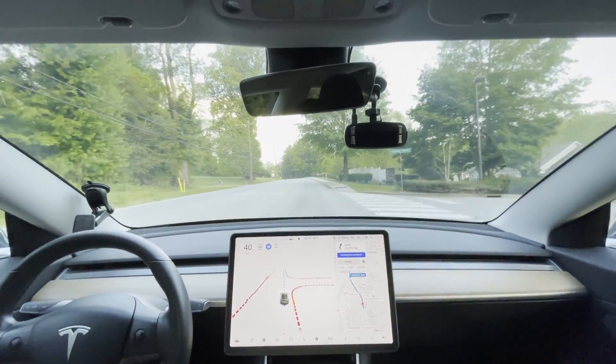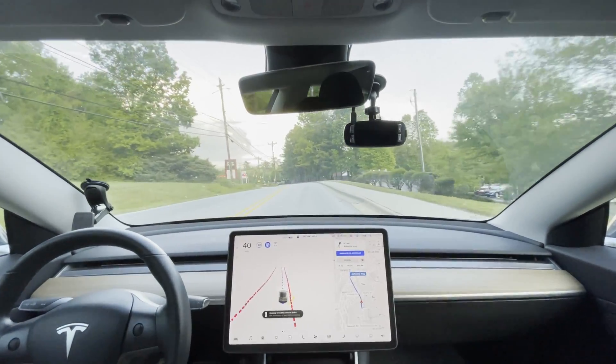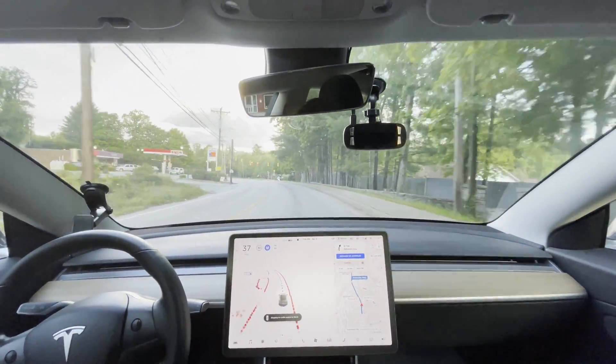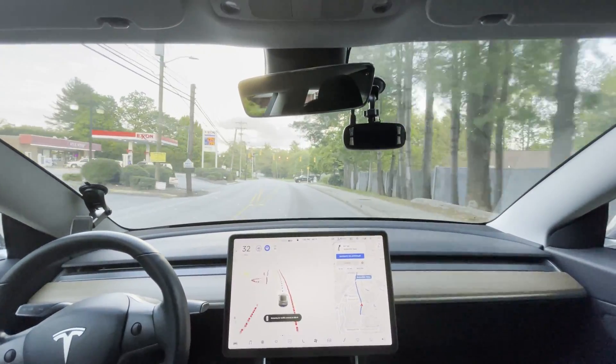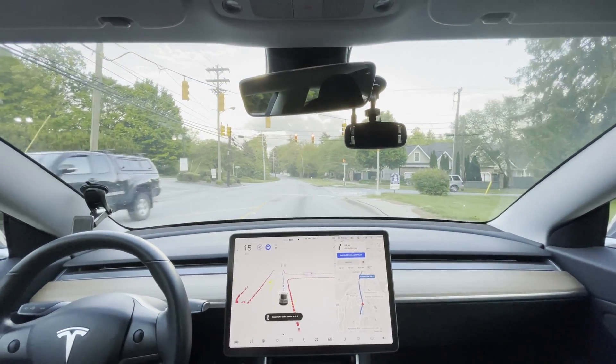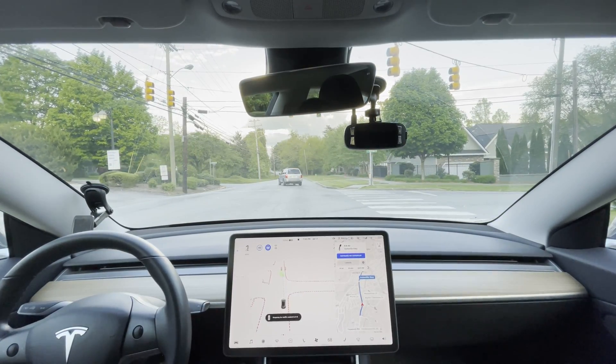It has done the same thing at this stop sign once before as well. There's a yellow light coming up, and this corner is kind of odd because it turns like this — so the car doesn't see it quite as far back as I can. My hope is that version 9 will improve that as well.